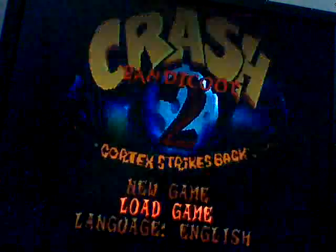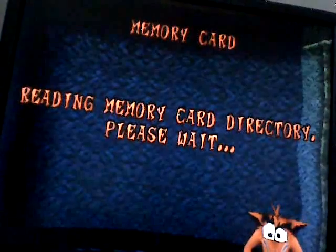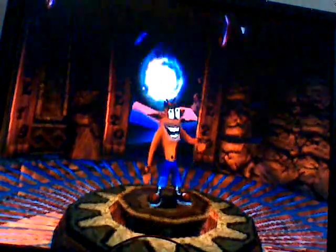We are getting closer and closer to the end of this game and the end of this walkthrough. Last time we were at Behaving and we got the Crystal, the Purple Gem and the Clear Gem. We are now heading up to Engine.